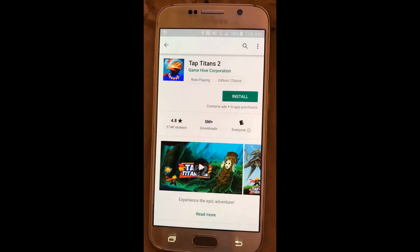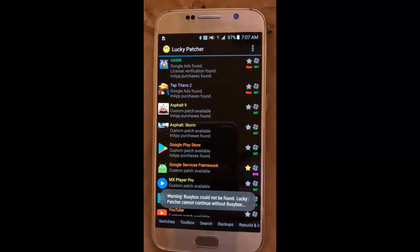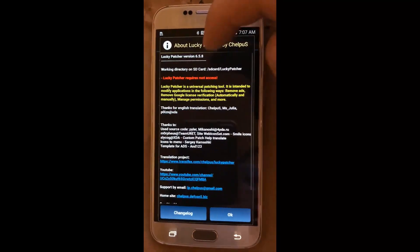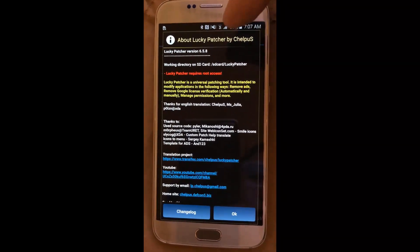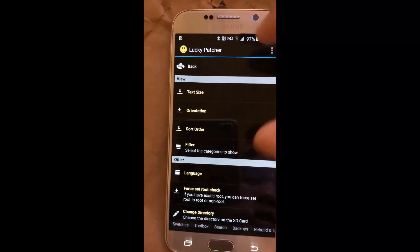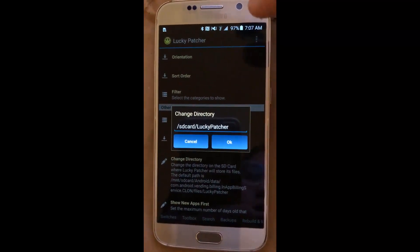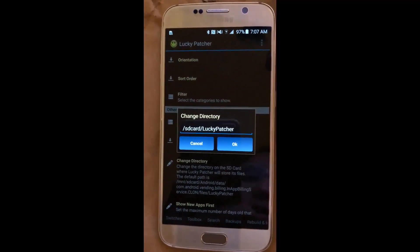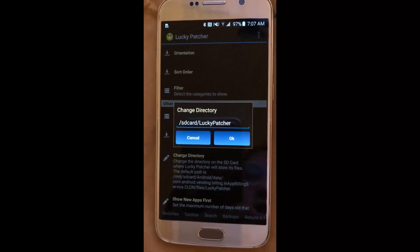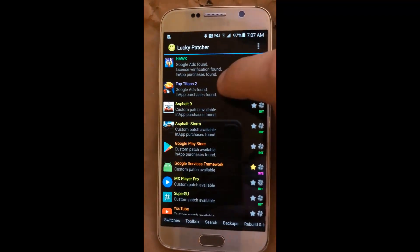Install Tap Titans 2 if you don't have it. Once it's installed, open up Lucky Patcher - link in the description to download it. I'm on version 6.5.8. First thing you want to do is go to Change Directory and set it to SD card Lucky Patcher. This phone doesn't have an SD card, but doing so sets the Lucky Patcher directory to the front of my memory storage, making it easier to find stuff.